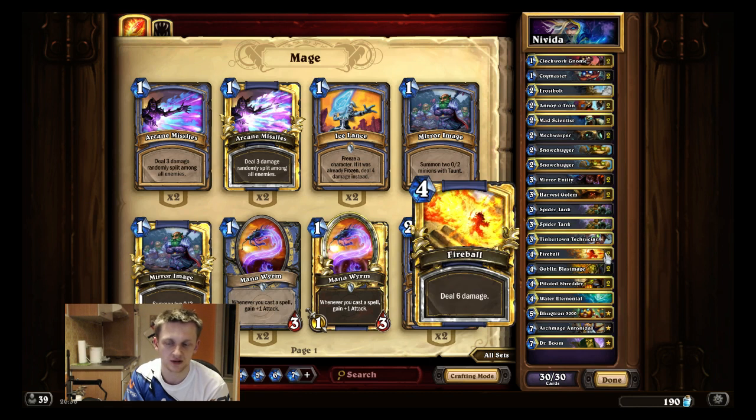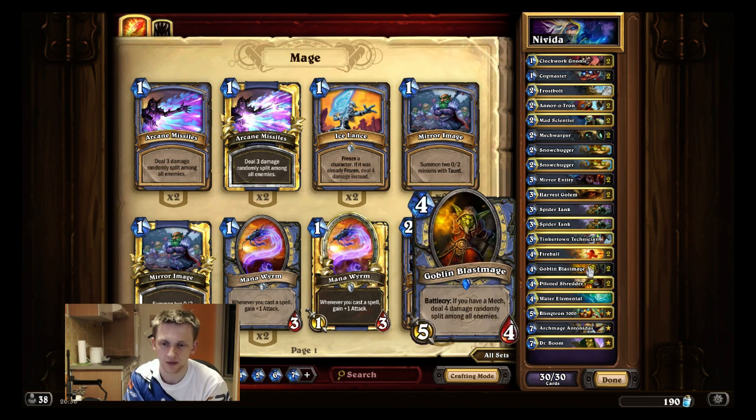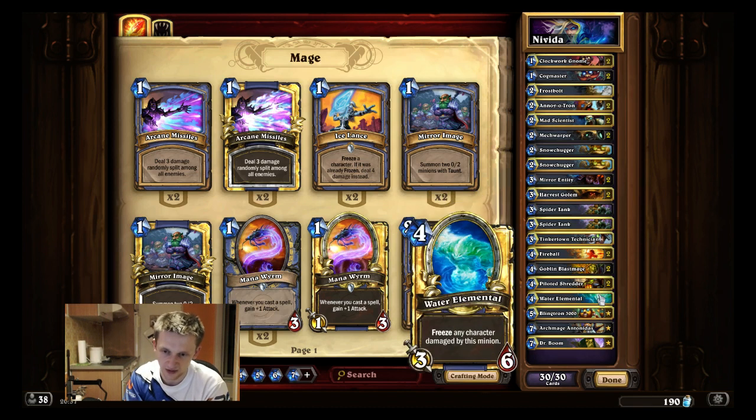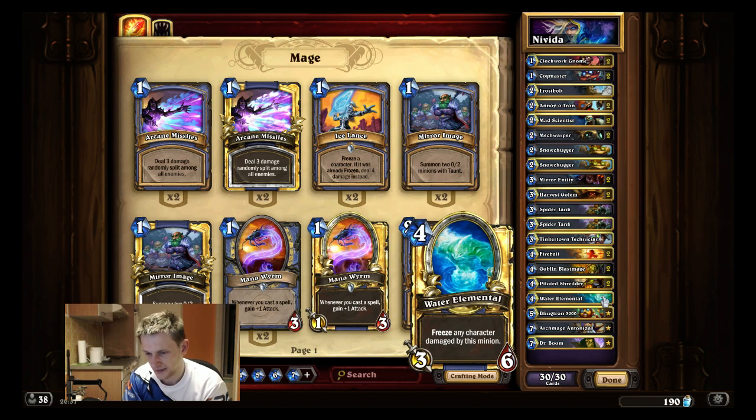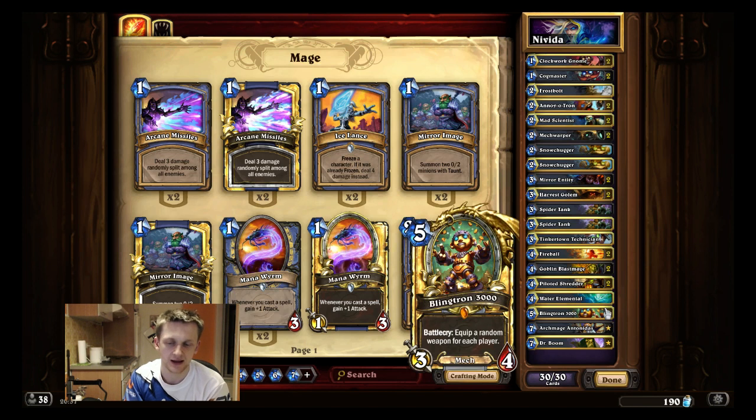Double Fireball for the burst damage — often you're out of cards and need to topdeck a Fireball to win. Double Blastmage, which is just absolutely broken, and it requires minions on board, so having more minions also makes Blastmage more consistent. Instead of the second Frostbolt, I play Water Elemental — it's a very strong four-drop. You already have Shredders and a couple of Blastmages, but Water Elemental helps in difficult matchups like Warrior and Rogue. The additional freeze is great and it's very hard to remove.